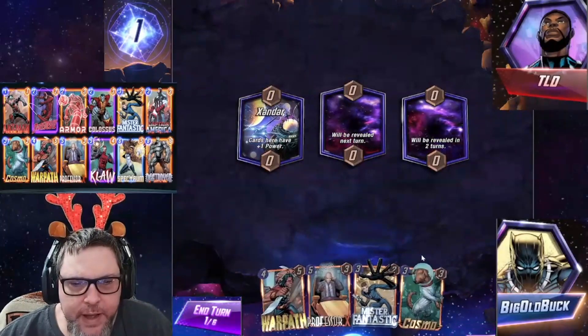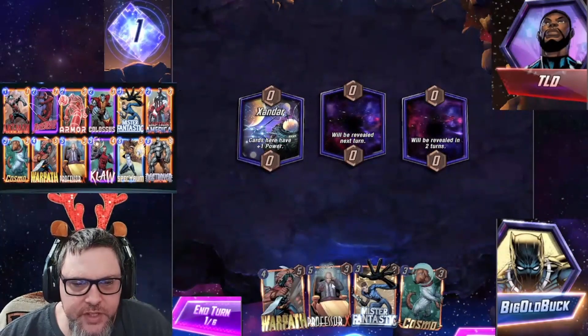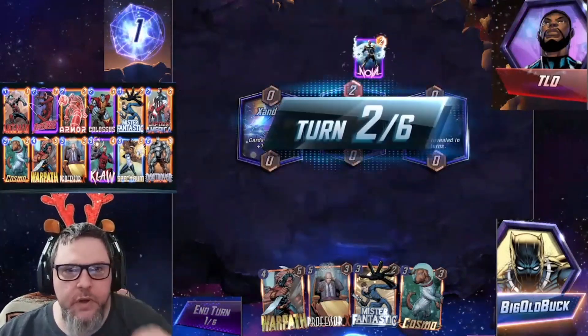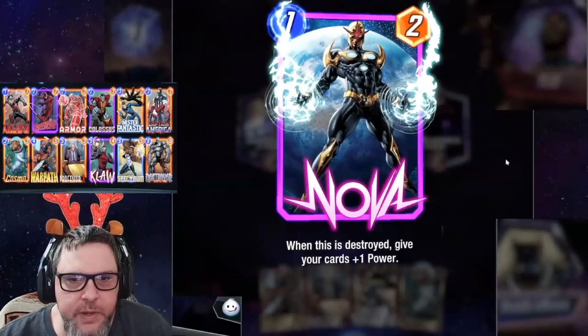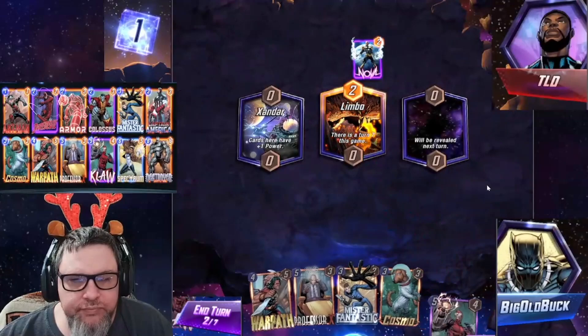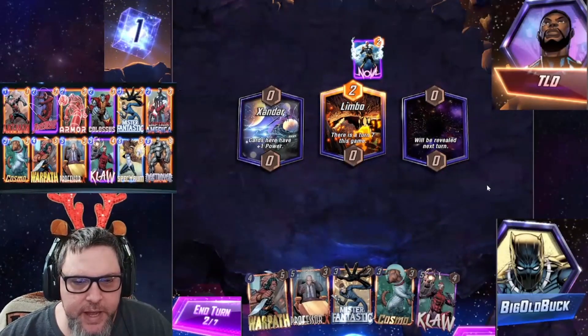Game one — cards here have plus one power. We don't have a turn one play. We have Cosmo, Mr. Fantastic, Professor X, and Warpath in our opening hand. They have Nova — it's a really cool variant by the way. There is a turn seven this game, so that could work to our advantage, or it could be very bad.